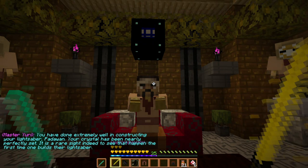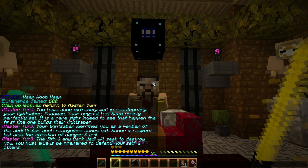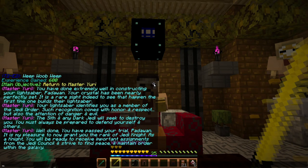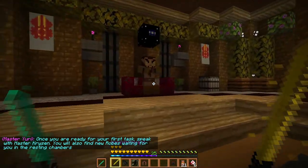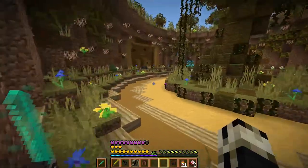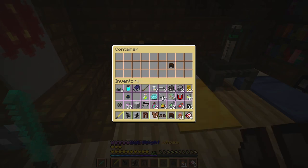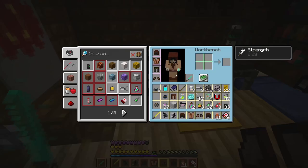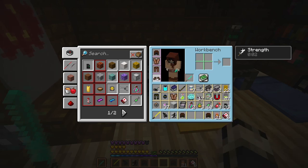Well done - your crystal is nearly perfectly set. It is a rare sight indeed when that happens on a first build. Your lightsaber identifies you as a member of the Jedi Order - there will be those who seek to destroy you. That's fine. Oh, I'm a Jedi Knight now - that was fast! Once ready for your first test, speak to Master Chrysan in the resting chambers. This must be the resting chamber. Nice shoes - okay, this gives me better armor. New shoes - dope!